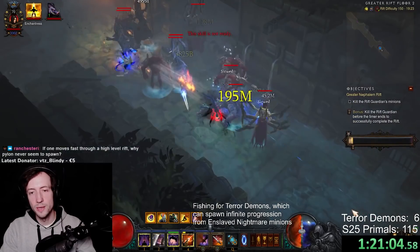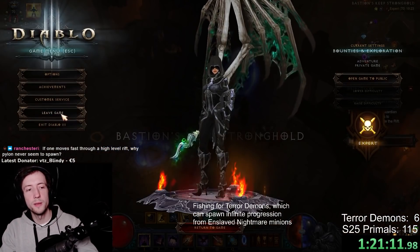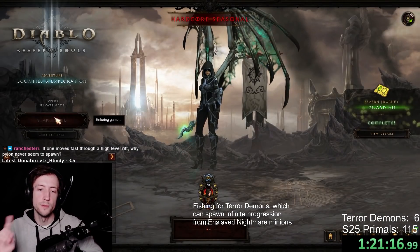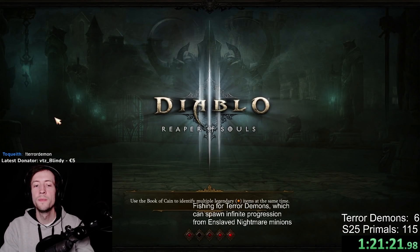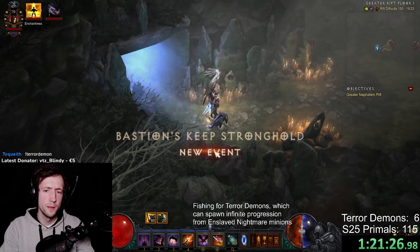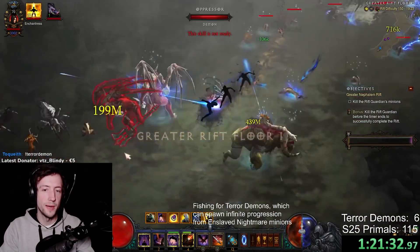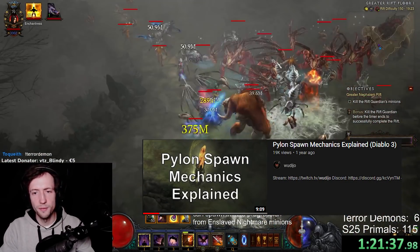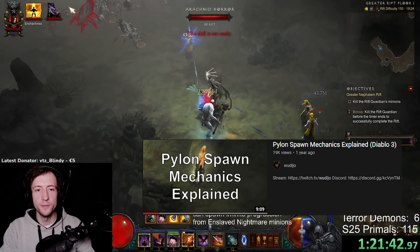If one moves fast through a high level rift, pylons never seem to spawn — because pylons spawn based on the progression you make. If you don't kill anything, you don't spawn pylons. There's a 1% chance when you open a rift that there's going to be a pylon. Then for each percent of progression you make, if you didn't spawn a pylon it kind of stacks up the chance to spawn one. I've explained pylon spawn mechanics in other videos and have an exact video on that, but in short: you need to kill stuff to get pylons.